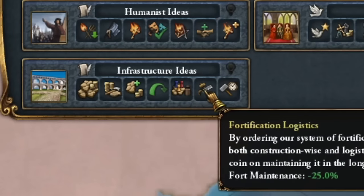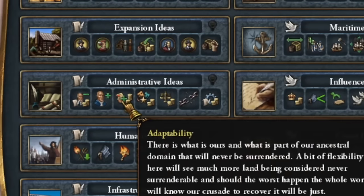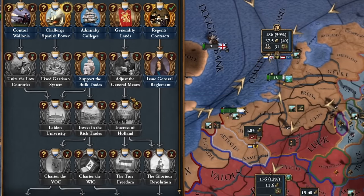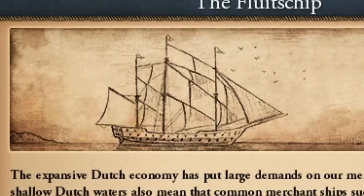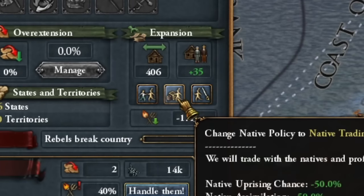I can choose the infrastructure idea, which would be very useful for further developing the Netherlands, or innovative ideas focusing on accelerating the siege process. I'm mainly considering administrative ideas to cheaply add new provinces, but I'll go for expansive ideas. The Fluyt ship — it's such a unique Dutch trading ship, and I need to expand my shipbuilding industry.